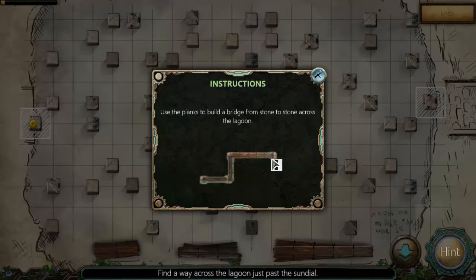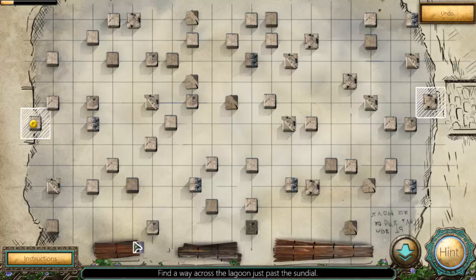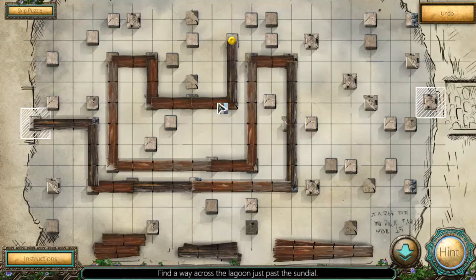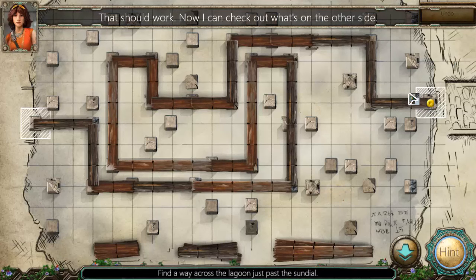Use the planks to build a bridge from stone to stone across the lagoon. Anyone watch the Black Lagoon? Got to use the planks. Am I stuck already? No. I'm getting that... and I think we've done it. Yes! That's a long way around. Now I can check out what's on the other side — I'd rather just jump it, wouldn't you?